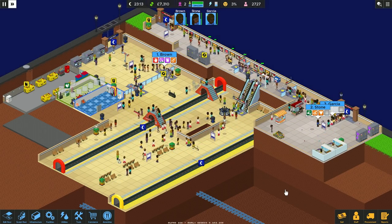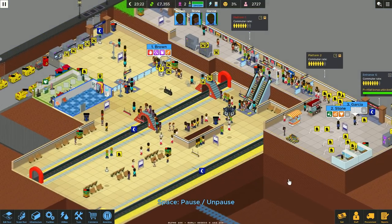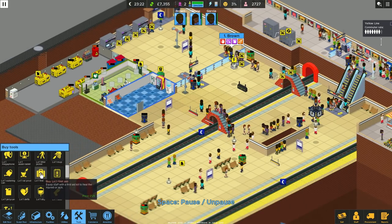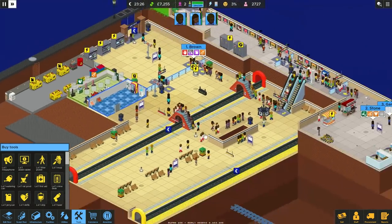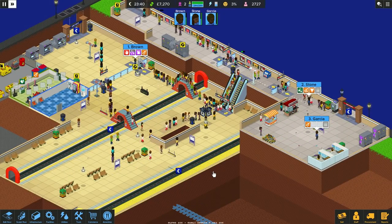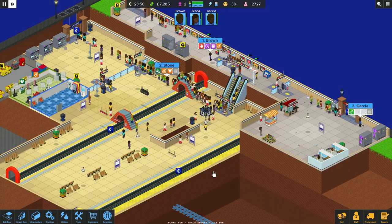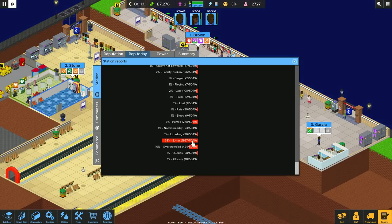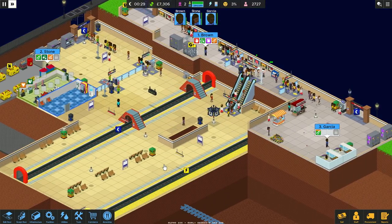Everyone's going home — that shouldn't change now. Let's get another litter picker in so they've all got one. Let's get Miss Stone to pick that one up. Overall litter — look at that, 39%. Ouch. Let's just hope we can save the day. And there's also an autosave — I wasn't going to save but I think the autosave isn't a separate thing.